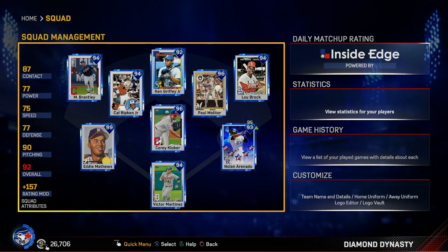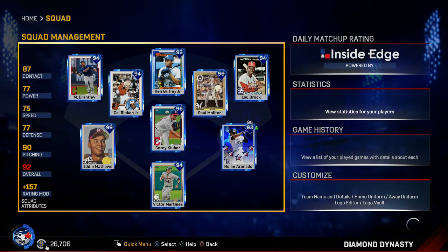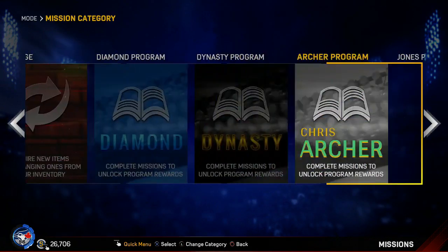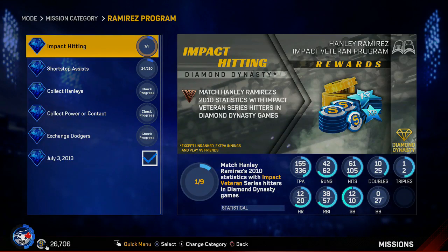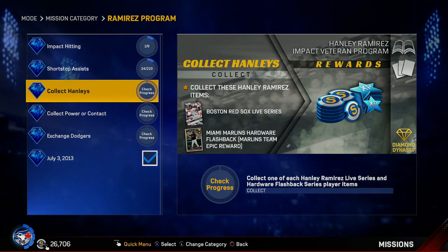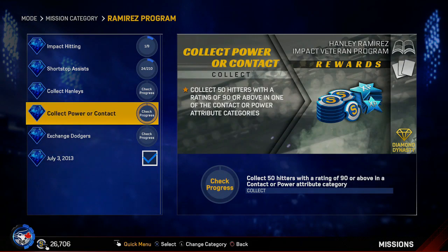I'm also trying to do this new Handley program, but these fielding assists with shortstops — holy shit, that is going to be a grind. That's really the only thing that's probably gonna take a good amount of time. The base on balls may be an issue too. I've heard from many people that if you want to get walks an easy way, you just play the Rockies on Legend and you can get some walks that way, so that's probably what I'm gonna try.